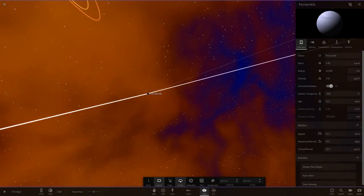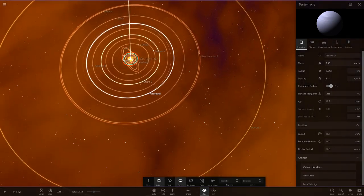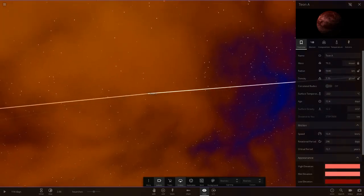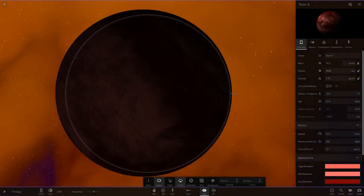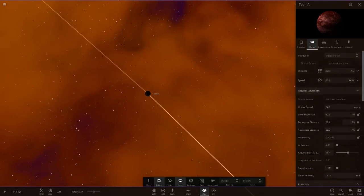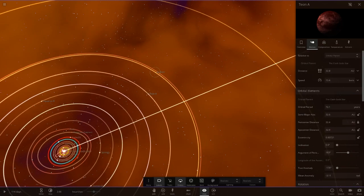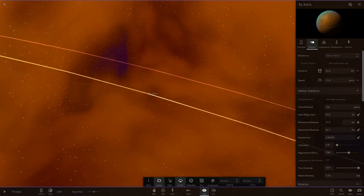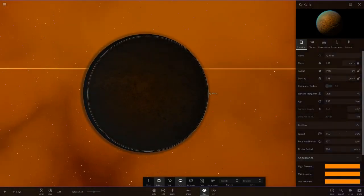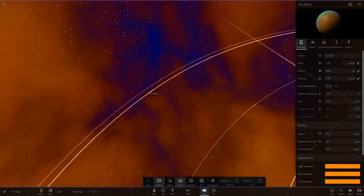Then we've got Teon A — I remember Teon as well, there's a lot of names in here I recognise. It's quite a dark object, and we are about 32 AU from the star. Then we've got Chi Caris — a yellow and gold object with a blue atmosphere. Still very dark at minus 228 degrees, quite large though for a planet this far away.